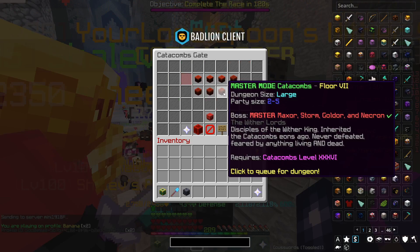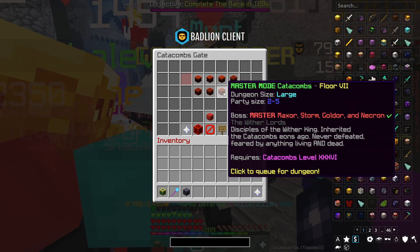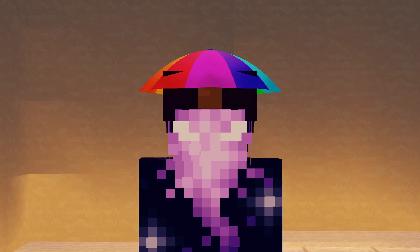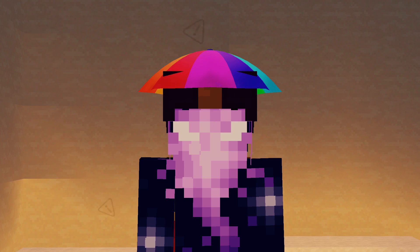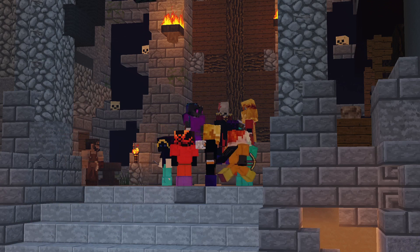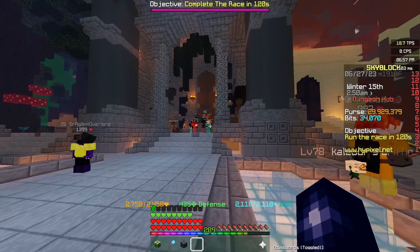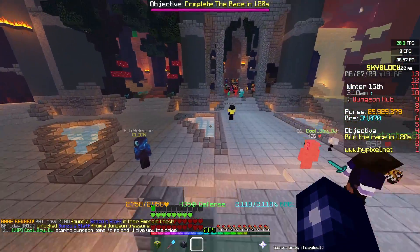Now we move on to dungeoneering. It'd be easy to say that if you could consistently do Master Mode Floor 7s this would definitely be the best way to gain Catacombs XP — no questions asked. However, if you can consistently do Master Mode Floor 7s, you're probably already Catacombs 50 or very close. So I'd recommend doing dungeons for one hour: do the highest floor you can consistently do without it taking too long, see how much XP you get, compare it to a slightly lower or harder floor, and continue with whatever gives the best XP per hour. This calculation is going to be different for everyone since everyone is at a completely different stage in the game.